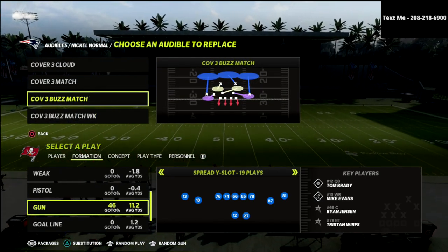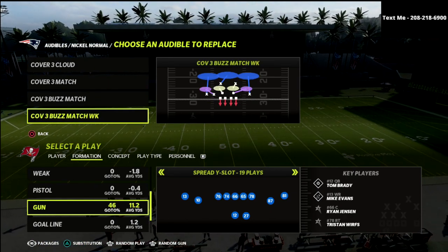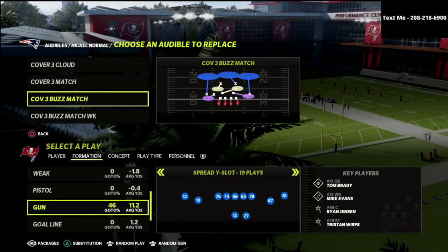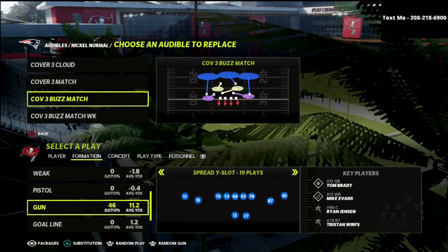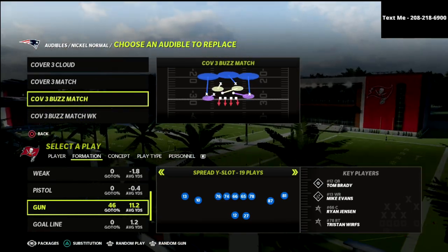The two I really want to talk about are the Cover 3 Buzz Match and the Cover 3 Buzz Match Weak. I really like these two coverages, how they work, and how they can protect your user in these situations. So really pay attention to these two primarily.